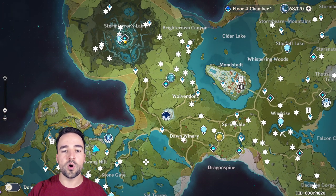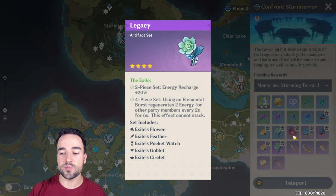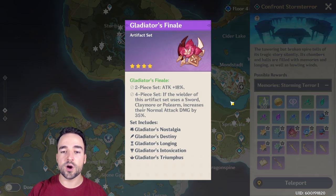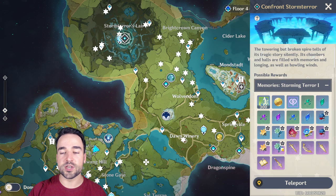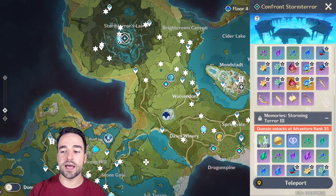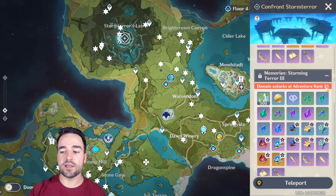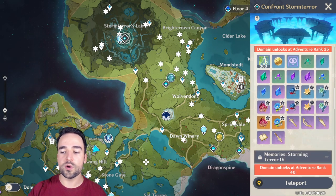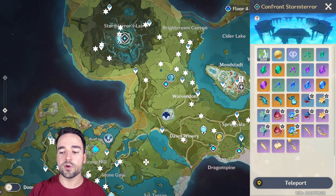You can also check Stormterror, which drops its own different sets — and you can do this once a week. As your world level increases, the drops will also increase in rarity and quality. At world level two you can sometimes get orange items, and at level 35 you'll be able to get more orange and more purple, so orange becomes more and more achievable over time.